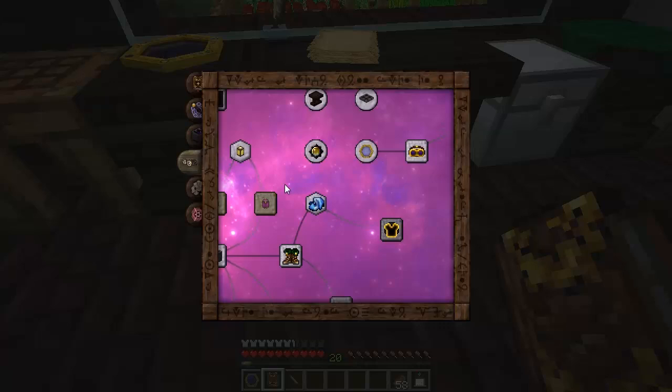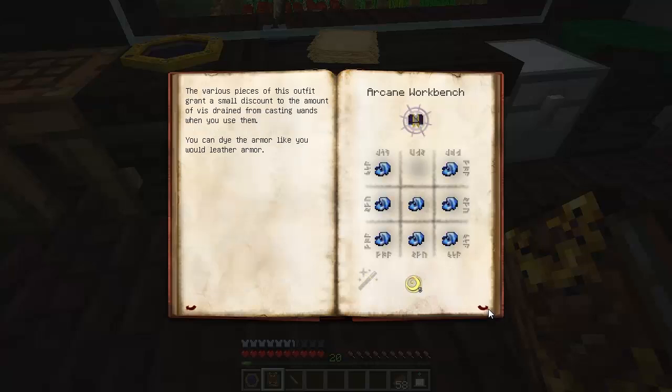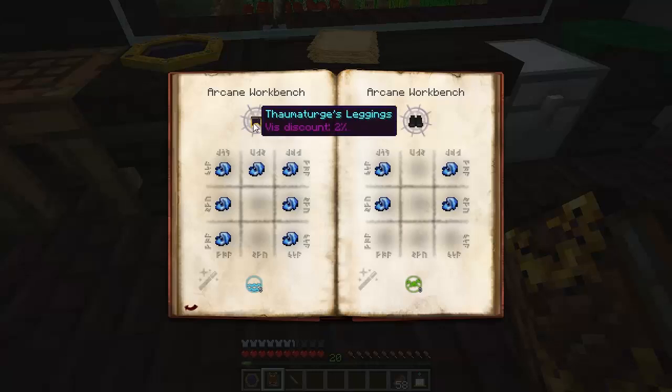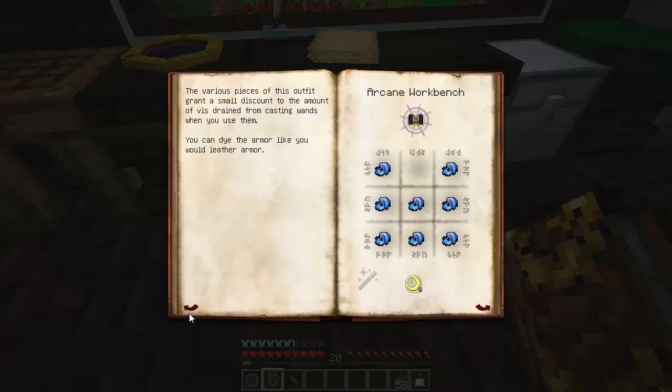One thing I told you about was that there are other things besides the Goggles of Revealing you can use to get the discounts, and they're all in this enchanted fabric section - so really important to read your Thaumanomicon. Making enchanted fabric we know how to do, and you can use it to get Thaumaturge's Robes, Thaumaturge's Leggings, and Thaumaturge's Boots. Combined with your Goggles of Revealing, that's going to give you a 10% discount when you're wearing all those things.